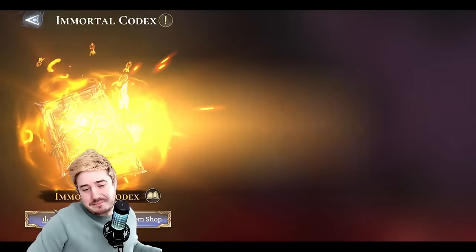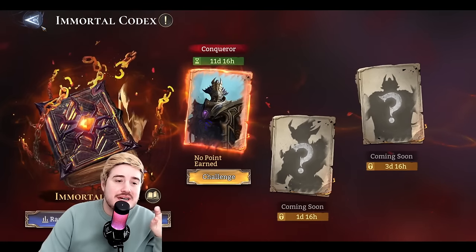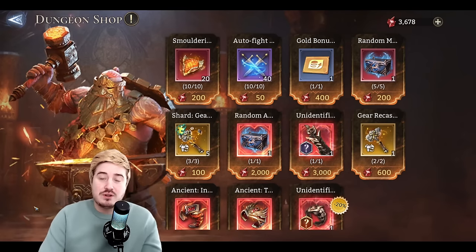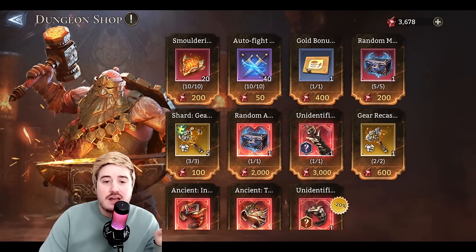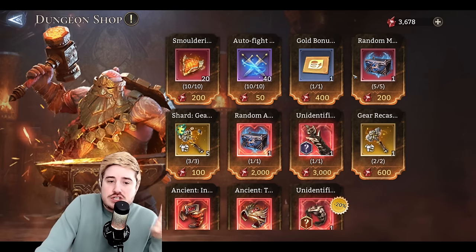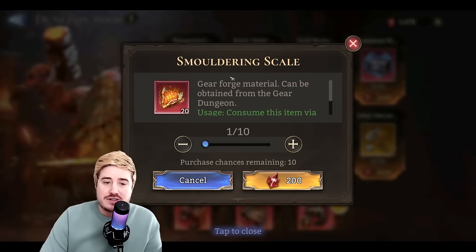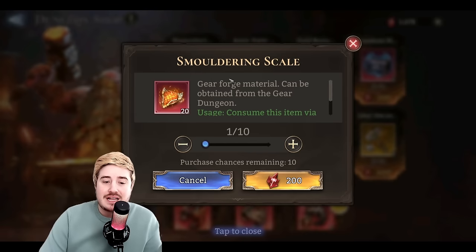We are talking about the dungeon shop. Because the currency rolls over, you can be a lot more prudent. You don't have to panic buy random stuff as it's ending. Just wait and grow your stash. All of these unlock just by beating stage one. The smoldering scales is just a mythic piece that is one of the things you can forge. Let me show you what that actually looks like right now.